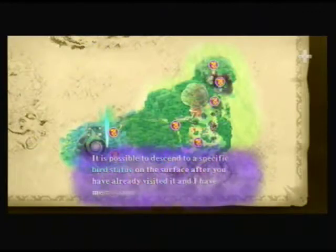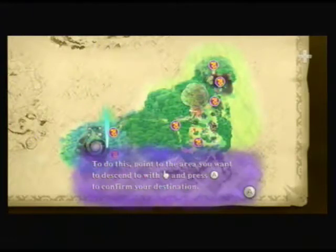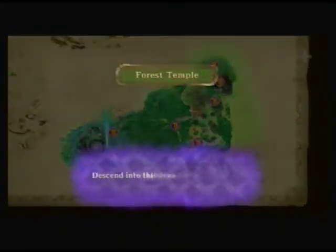It's possible to descend to a specific bird statue on the surface if you already visited it, and I've memorized its location. To do this, point to the area you want to descend to and press A. I want to go to the Forest Temple. Descend to this area, yes.